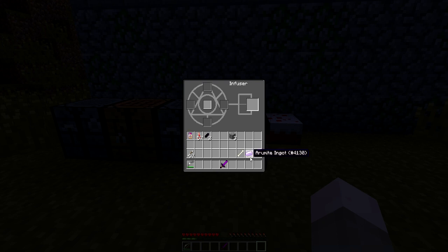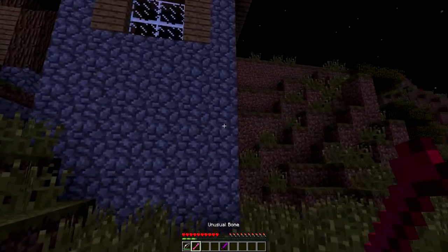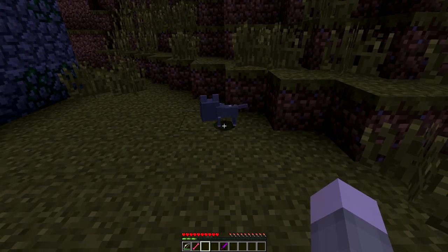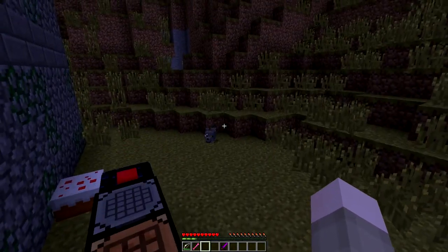Instead of crafting more of those, I want to share something a little more interesting — I'm going to create a boss spawning bone of doom. To do that it's simple: an amorite ingot, two bones, and some blood vials, and you get an unusual bone. And what's going to happen with this unusual bone? Nacho's not going to eat this, that's for sure. Be careful buddy, we're about to fight a big old bad boss!